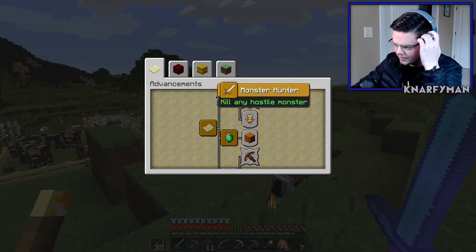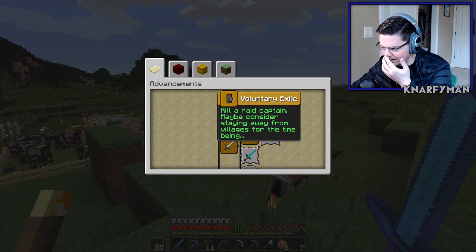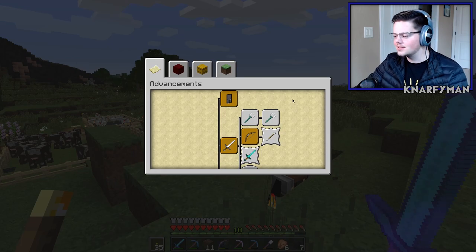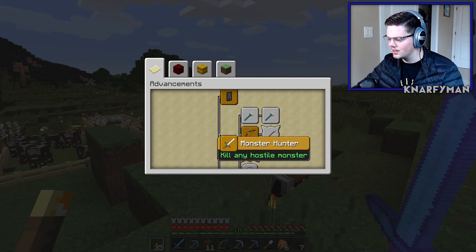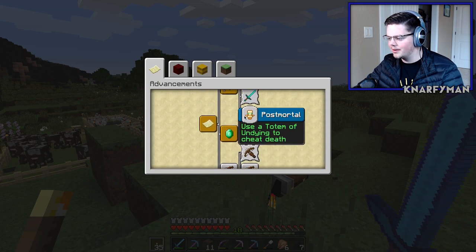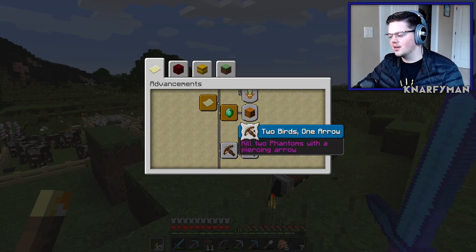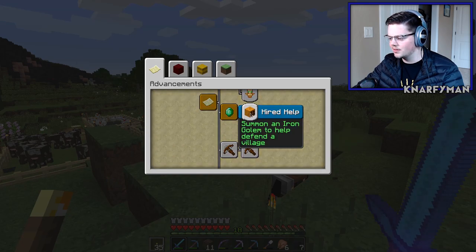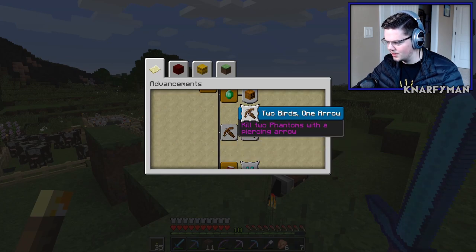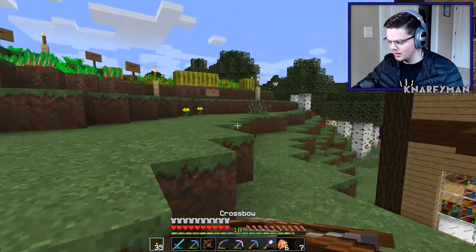Let's see what we have in advancements — they're not achievements, they're advancements. Voluntary exile: kill a raid captain, maybe consider staying away from villages. So if I go to a village now, they're gonna attack it. Trident — I don't have a trident. Monster hunter — I need to kill one of every hostile monster. I don't even know where a mansion is. Hired help: summon an iron golem. Old Betsy: shoot the crossbow. I need to shoot a pillager with it and then hit two phantoms with a piercing arrow. Well, I have a crossbow now, so I can shoot a crossbow.